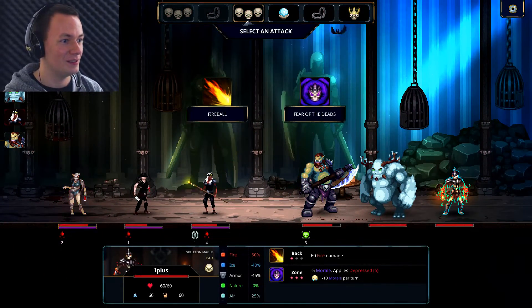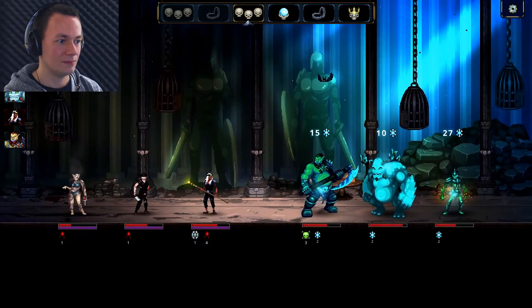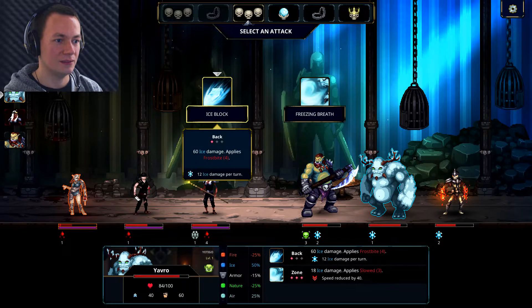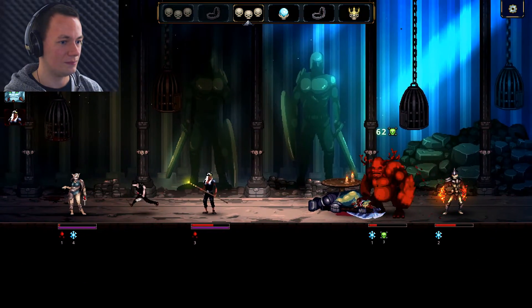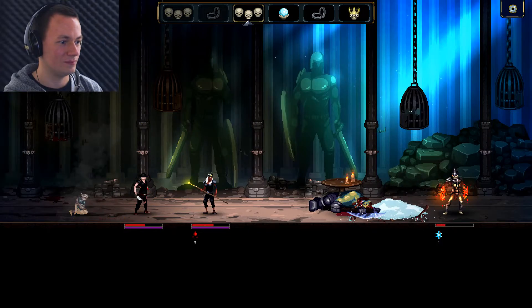Why did they get to attack first? I'm doing a fireball, get rid of that guy. Ice block - 60 on the back only. This one does it to all of them, 18 ice damage, speed reduced by 40. I'm taking the ice block. There we go. Let's get rid of that guy - fireball. There we go, and there I go.